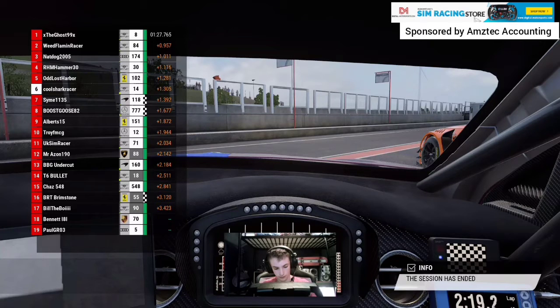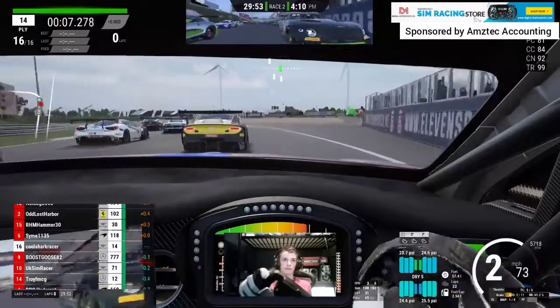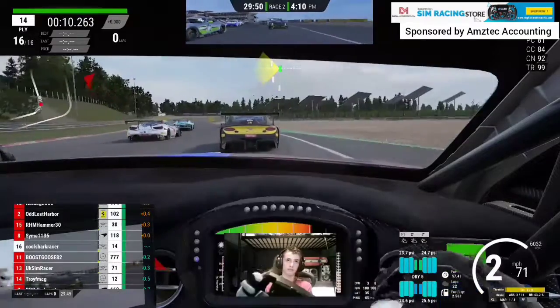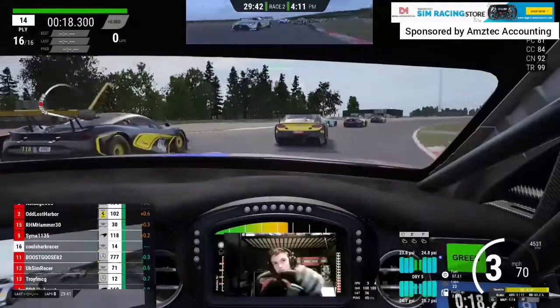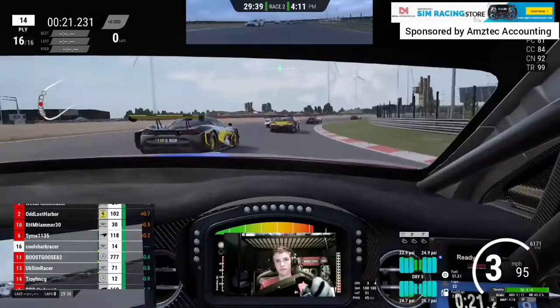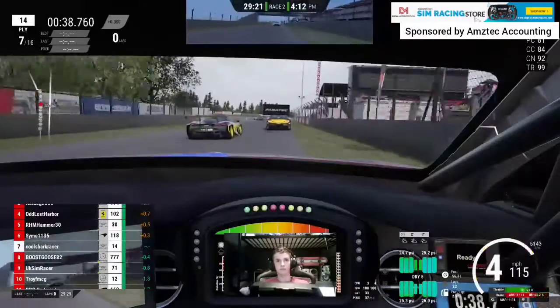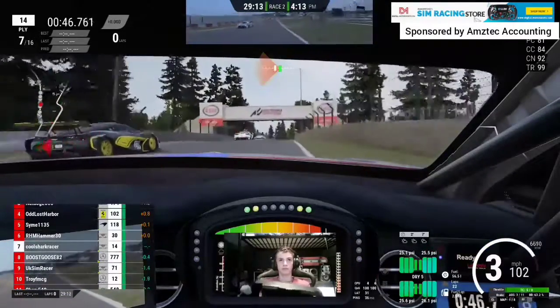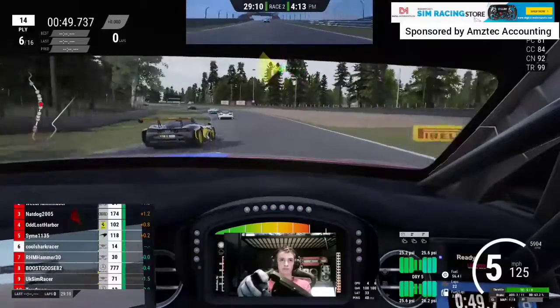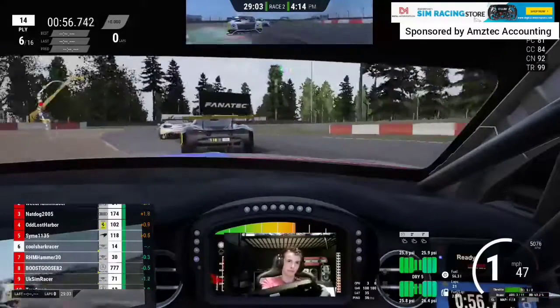After qualifying P6, I knew we had good race pace from race one and there was definitely more time in the lap. Green lights and away we go for race two. We have the McLaren on the inside of us, Buscoose behind us, and Troy in the AMG as well. Coming around the right-hander, just behind the McLaren, sitting P7 or P6. Coming into the chicane, Hammer makes a little bit of a mistake in the Bentley — gets a very slow exit — and we're able to get the move done around the outside. Coming into the second chicane, the move is done before the chicane and we slot back into the racing line. That's us in P6.